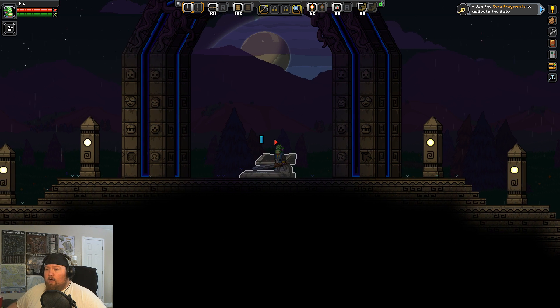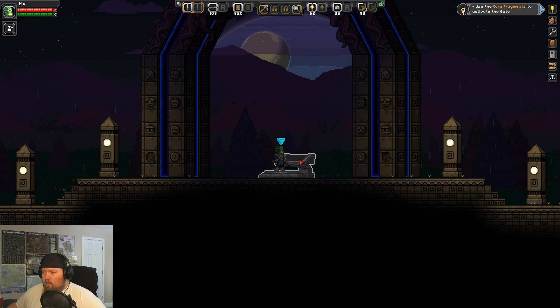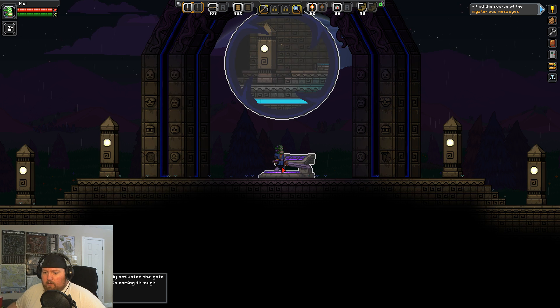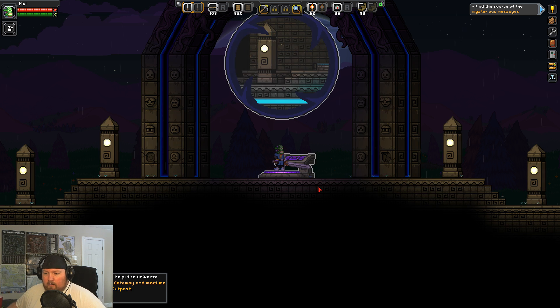Alright, you guys ready for this? I don't know what's about to happen — you guys probably do. It requires 20 core fragments to activate. Here we go! 'You appear to have successfully activated the gate and it seems another message is coming through.' Okay. 'Please come, I urgently require your help. The universe depends on it. Use the ancient gateway and meet me in the arc ruins just past the outpost.'